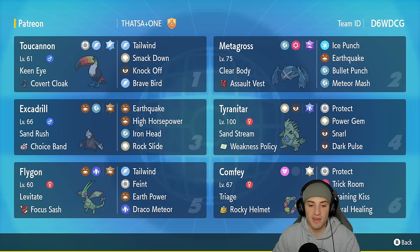In our fifth slot we got Flygon — another Tailwind setter for the squad with Levitate and Focus Sash as its item. It's got Feint, Earthquake, and Draco Meteor for its other three moves. In our final slot is our support Pokemon — Comfey. Comfey is great for multiple reasons: first for Trick Room purposes — it can counter Trick Room, set up Trick Room, or go for Helping Hand. Second, it can proc Weakness Policy on Tyranitar by using Draining Kiss on the Dragon Tera Type to pop that Weakness Policy.